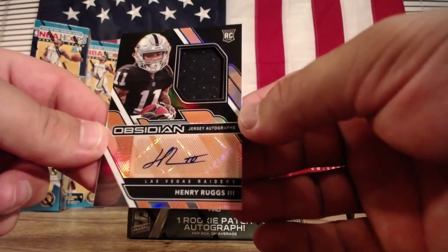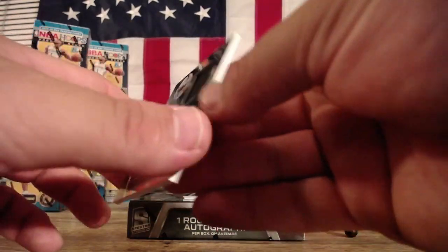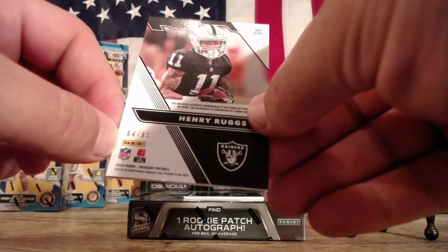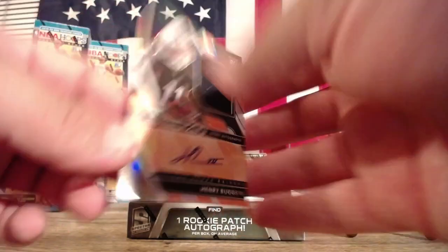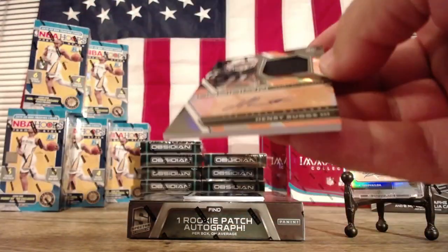Henry Ruggs. Coltrane — there you go, bro. Coltrane always says he hates his division and then pulls something hot. 64 of 99 to you, Cole. 64 of 99, Coltrane. Nice hit, bro.